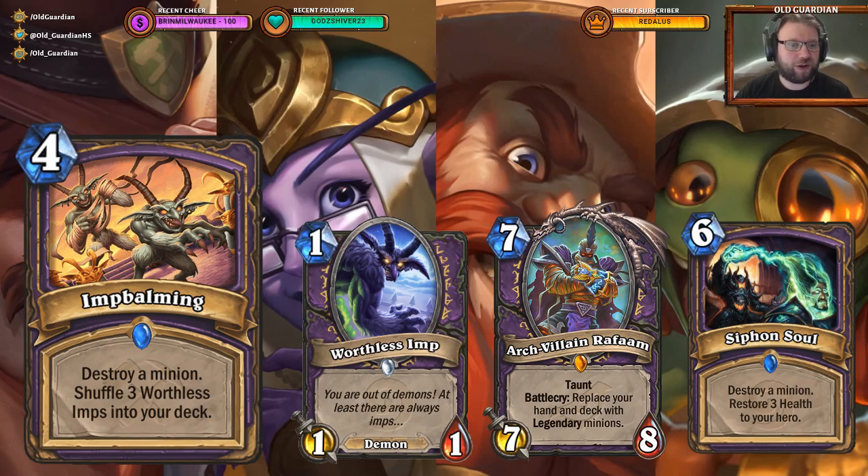The first one is a new Warlock card: Imp Balming. A four-mana spell to destroy a minion and shuffle three Worthless Imps into your deck. In case you're not familiar with what Worthless Imps are, they are cards that used to be created with Sense Demons if your deck was void of demons. A Worthless Imp is a one-mana 1/1 demon.